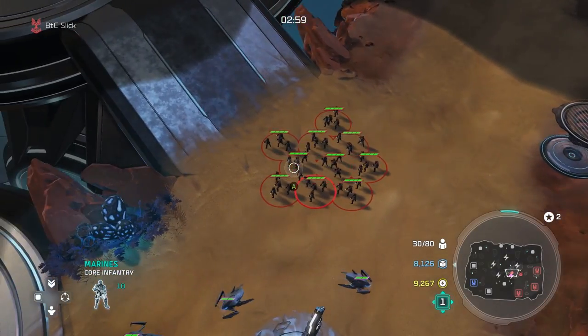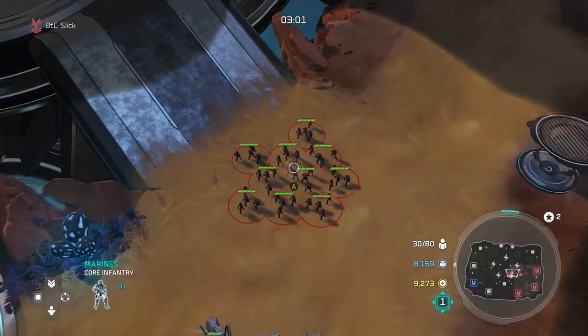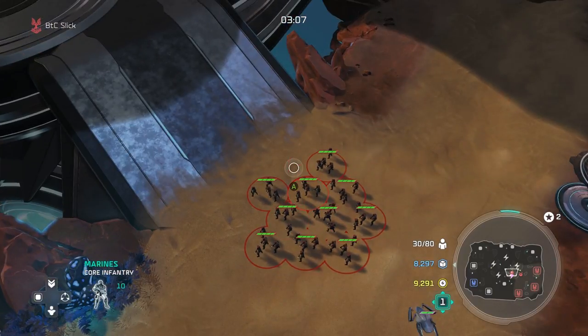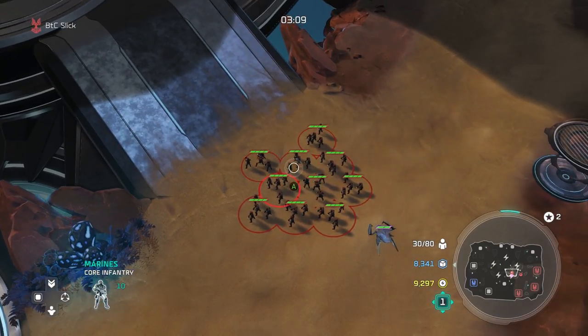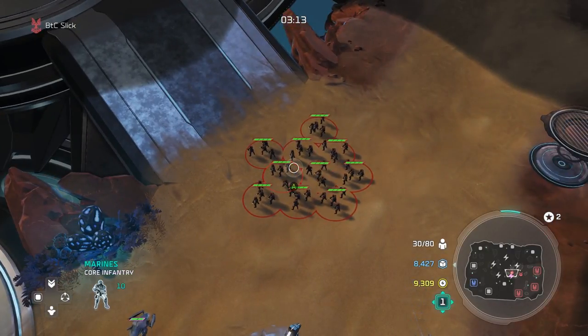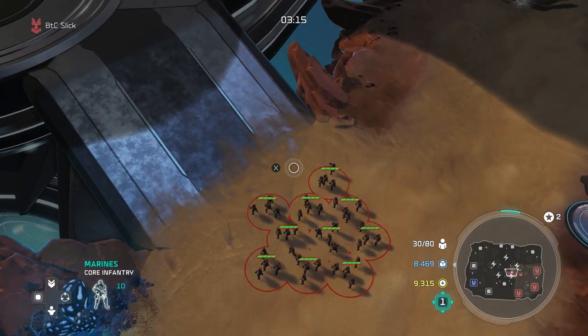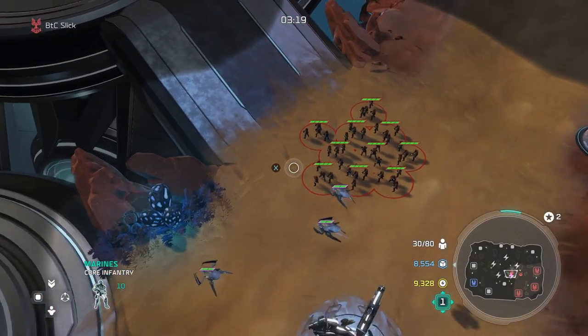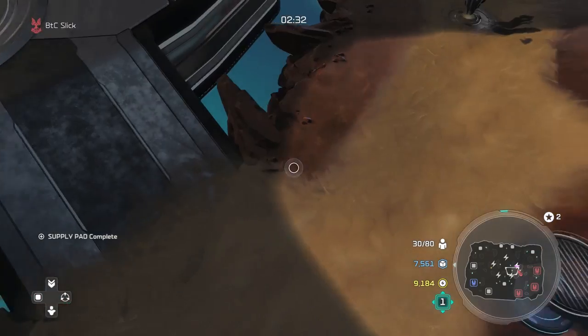Some of you guys might be asking: what is micro? Micro itself is short for micromanagement, and that's exactly what it sounds like — during engagements, fights, and battles inside the game, you micromanage units to do certain things. That means telling a unit or squad of units to attack certain targets, move to certain places, or do various things. We'll get into various topics as we talk about different versions of micromanagement.